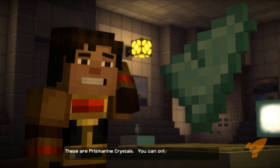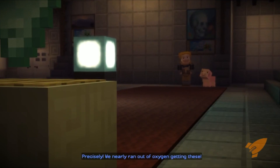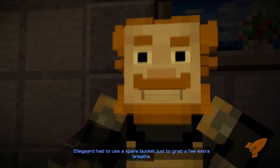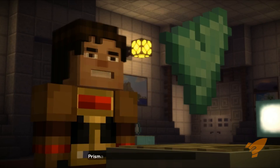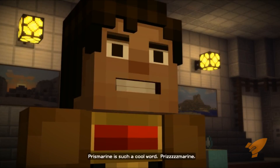These are prismarine crystals. You can only get these underwater, right? Precisely. We nearly ran out of oxygen getting these. Eligard had to use a spare bucket just to grab a few extra breaths. We used most of these to craft a sea lantern. This is all that remained. Prismarine is such a cool word. Prismarine.